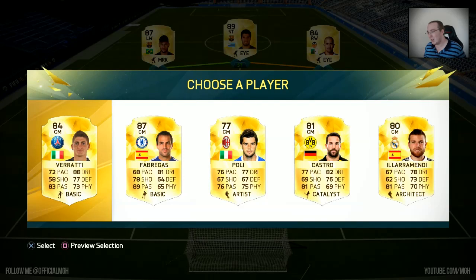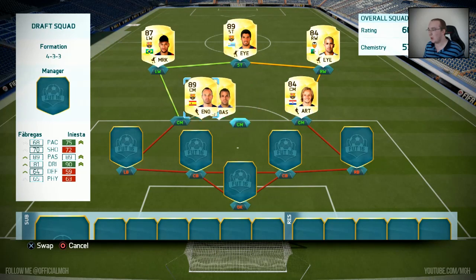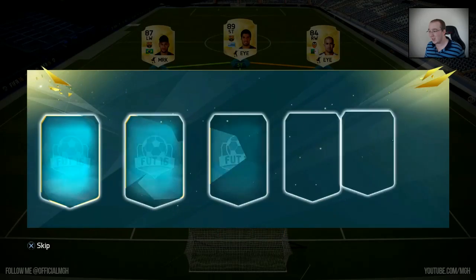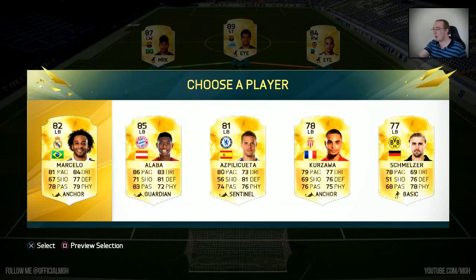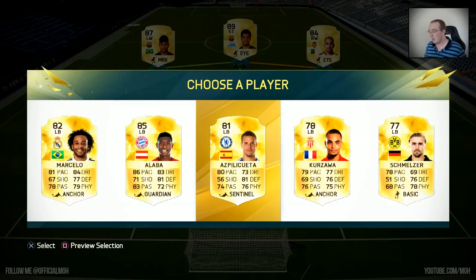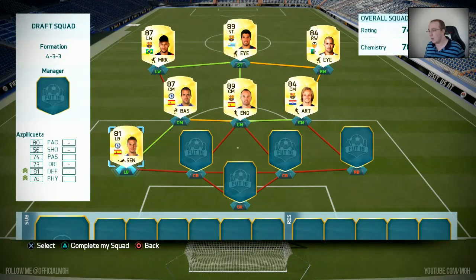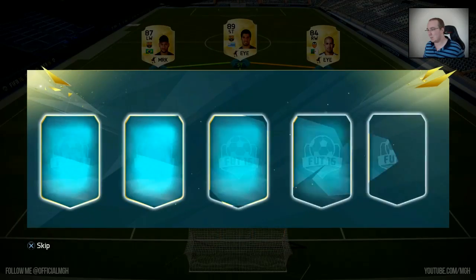I might go with Fabregas just because he'll come in handy and I've got a lot of Spanish players to link him up with. Actually, this is going to be difficult — do I do that and hope I get Azpilicueta? We get Azpilicueta! But Marcelo... I might do a hybrid. Alaba — 85 rated, holy moly. Azpilicueta will obviously give Fabregas full chem. I'm going to build a bit of a hybrid to change things up; I don't want a complete team from one league.